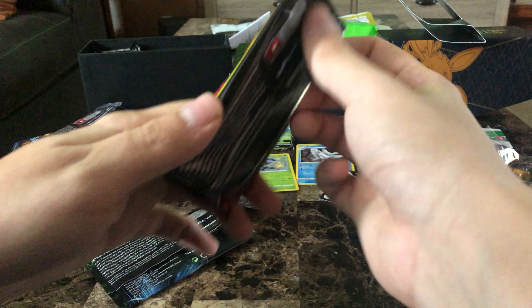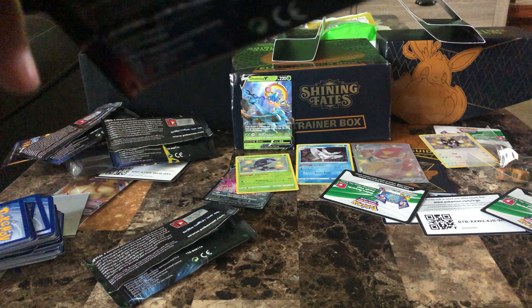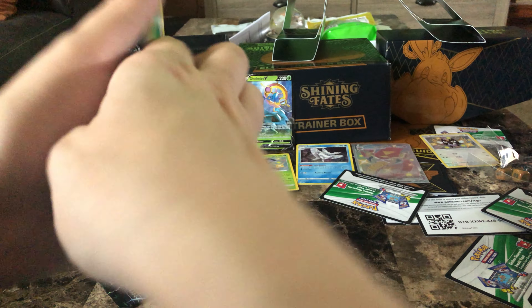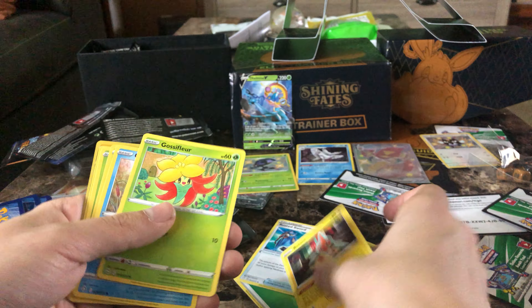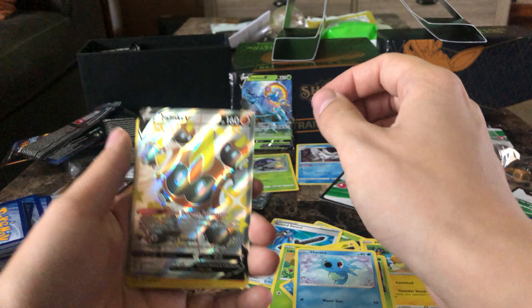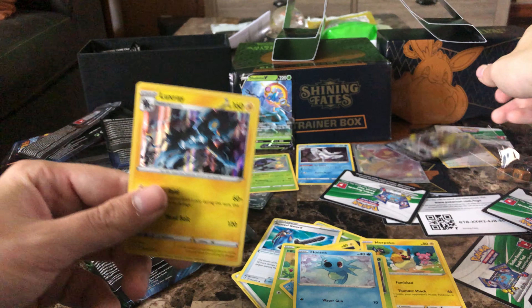This one has some heft to it, so maybe some shiny sparkles on this one. Please, shiny. Thwacky, Rusted Sword, Rotom, Gossifleur, Chewtle — I see something back there — Morpeko, Cacnea, Horsea, Shiny Phalanx. Let's go! And Hollow Luxury.